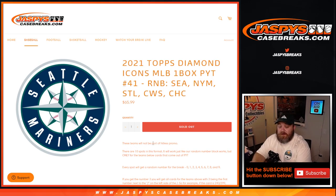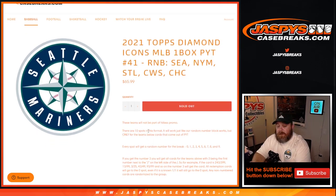These teams are not part of the Hit List promo. Works just like every other random number block — 10 spots in the format, everyone will get a random number block that works only for the teams included with the cards for this pick a team. Every spot gets a random number from 0 through 9. If you get the number 3, you'll get all cards for those teams with 3 being the first number to the left of the slash.